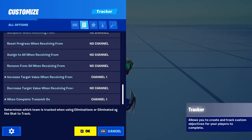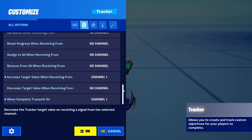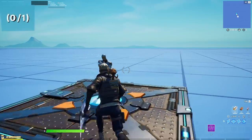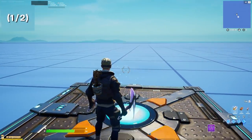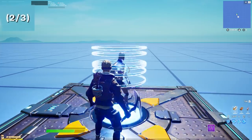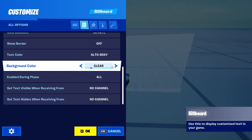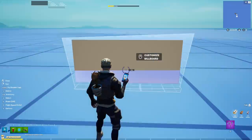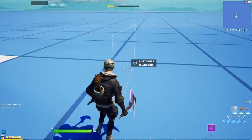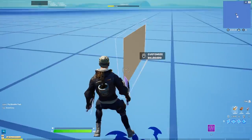Did you know that in the tracker, if you put the same channels and increase the target value and complete when, you can actually create an endless leaderboard which always gives the first person the lead? It will always rank up by one if you kill someone or whatever you put in there. The billboard is probably one of the most used devices in any map, but did you know that you can also use it as a one-way wall? All you have to do is turn on the background color — one side will be see-through and the other one will be solid.